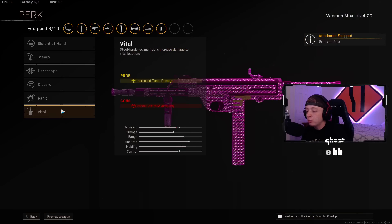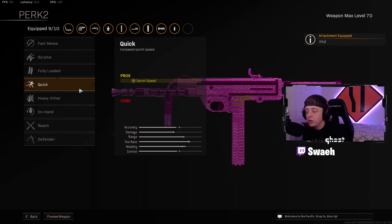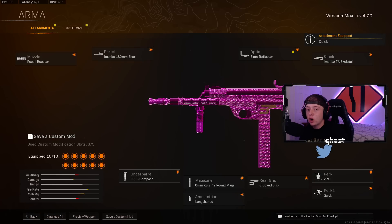For Perk 1, you guys are going to want to put on Vital for the increased Torso Damage — this is huge on the Armaguera. This makes this thing even more of a beam than it already is. Perk 2 is going to be Quick for that Sprint Speed. This is going to be the Armaguera build coming in at the number 3 spot.